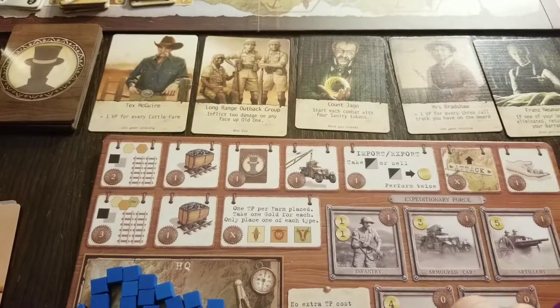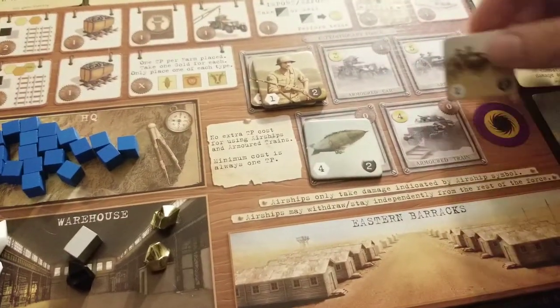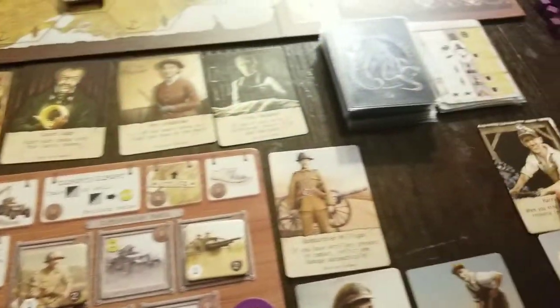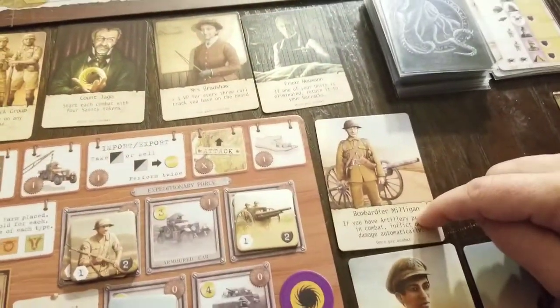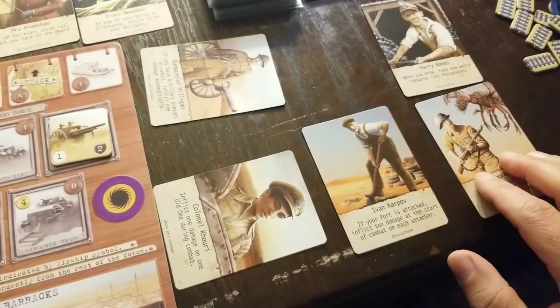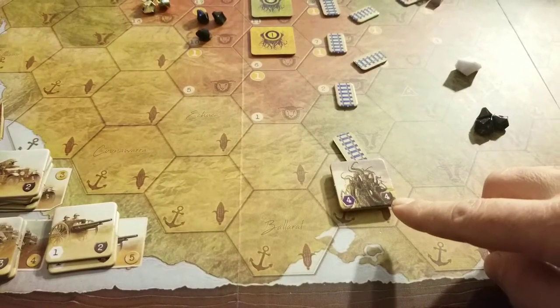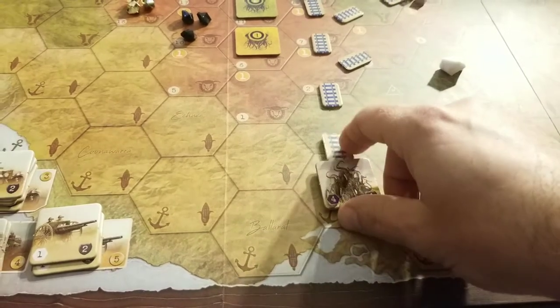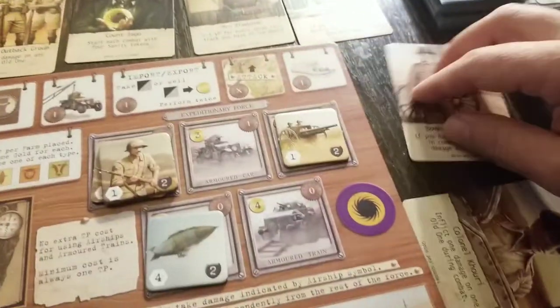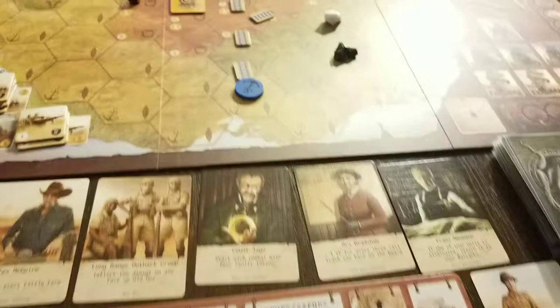Just for stepping on my territory. We get to bring it — Harry Bones stays here. We do have artillery present. We get to inflict one damage on an old one during combat — kersplat. And if your port is attacked, inflict two damage at the start of combat on each attacker — shkadoosh. Essentially that's four damage. You, my fine friend, are dead. So that was a little anticlimactic but quite fun all the same. That's what he gets for blocking my track.